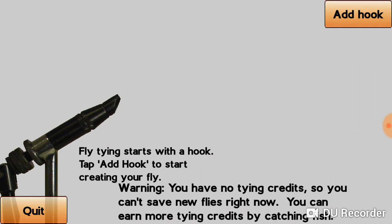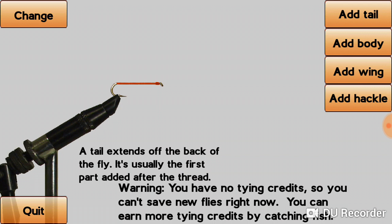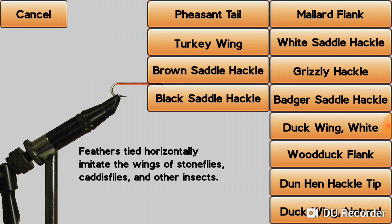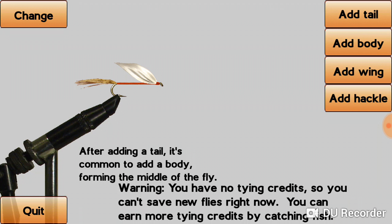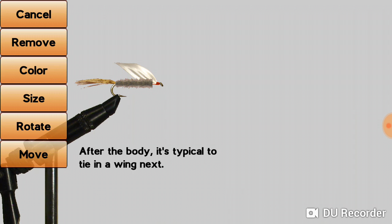If you actually want to tie flies and go fish with them, you can do that in this game. You'll choose your hook, what kind of fly you're going to use, then add your thread, add a wing — feathers, all kinds of options here. You can add a tail, add your body, throw on some dubbing. It's going to be a real ugly fly. Whenever you're ready, you can hit save on it and go back.